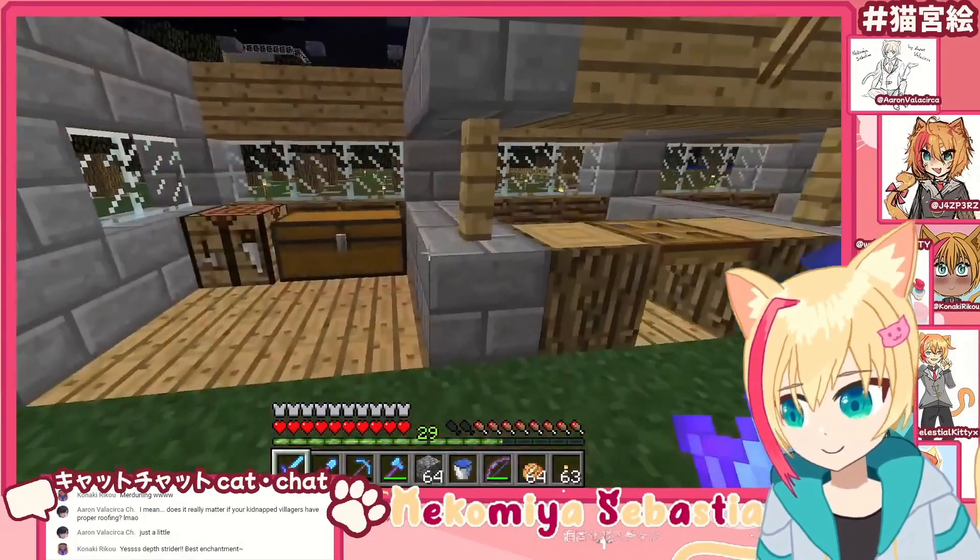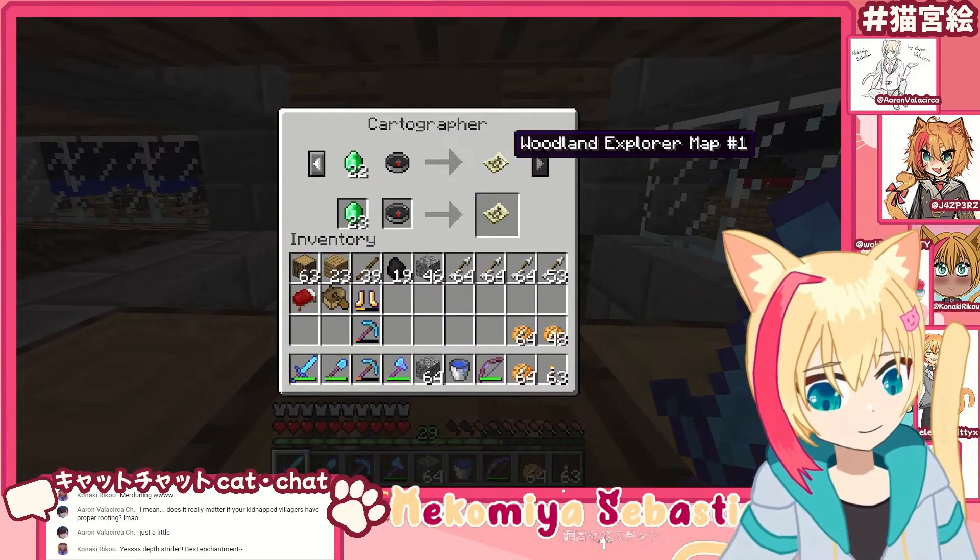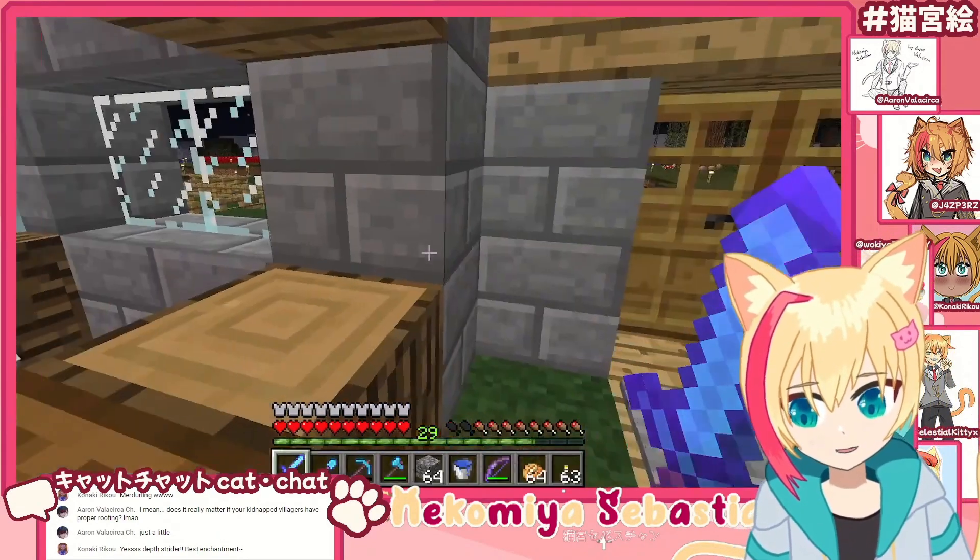I need one of your — hold on. I'll take one of your finest woodland explorer map number ones, please. Thank you, good sir. Electrous.